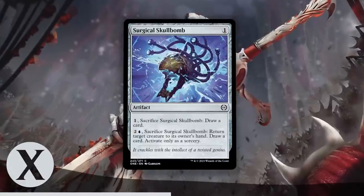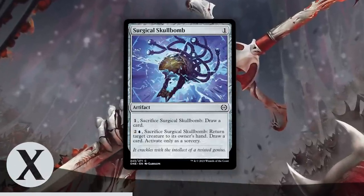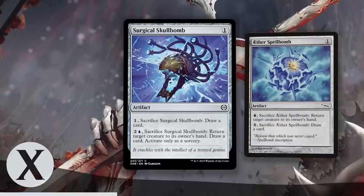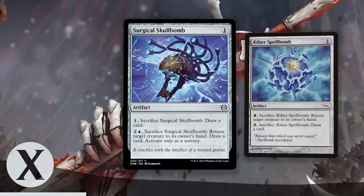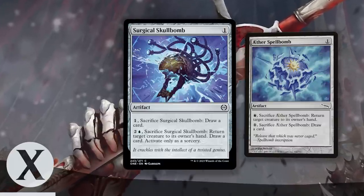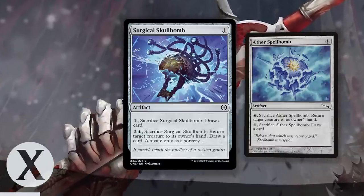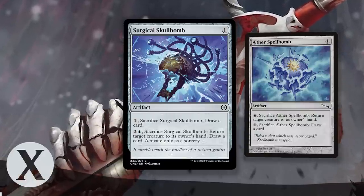Surgical Skullbomb is crazy. I know your instincts are telling you it's just another little 1-mana trinket, but I promise this card is better than you might think. Aether Spellbomb was absurd, and while this isn't Aether Spellbomb, it draws you a card in addition to disrupting your opponent in a big way. I'm not saying to necessarily first-pick this card, but do not let these go late because drafters next to you won't — especially the other blue players. At worst I would call this card highly above average; at best, it is a common nightmare.